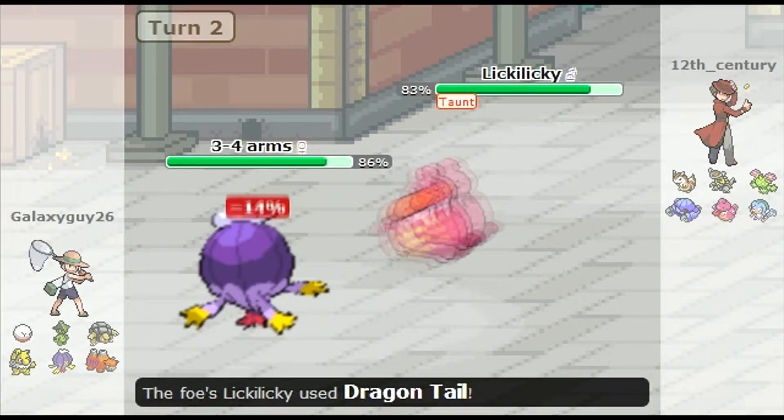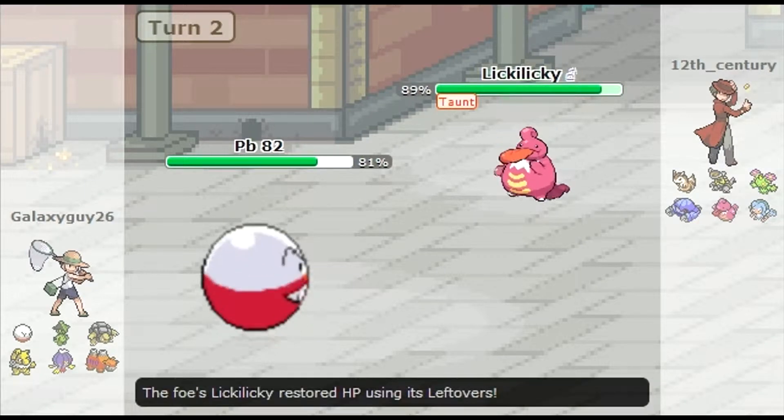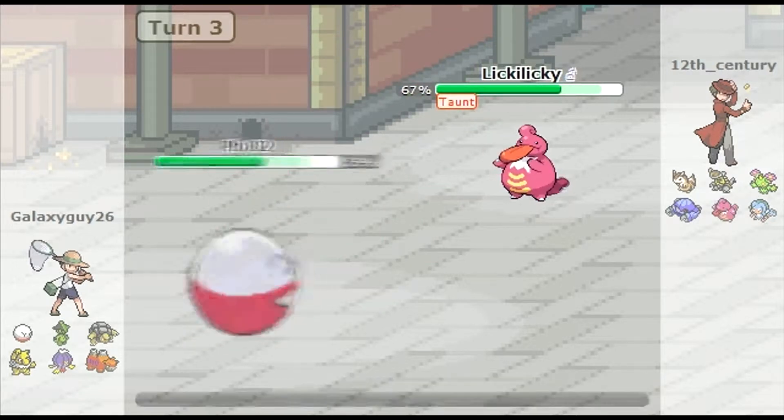This is the new Breloom, and I hate this thing in the NU tier — this is the NU Breloom. I'm just trying to get as much damage off as I can. This thing is a special defense beast, so there's nothing I can do. I'm hoping he's just going to Dragon Tail me into my Cacturn.